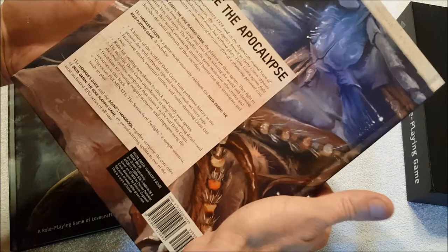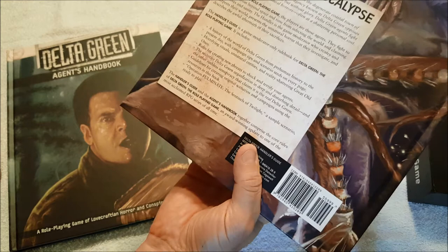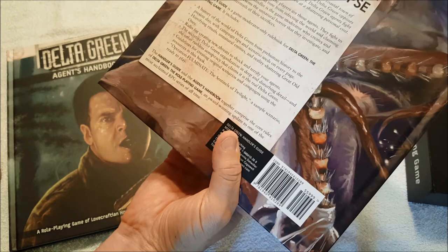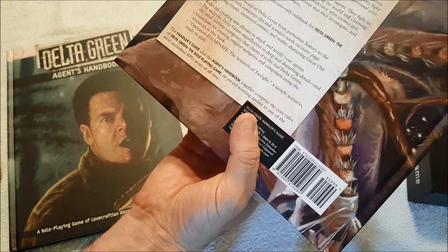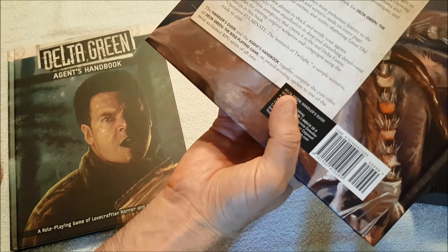This is the Handler's Guide, which is more of the GM's guide. The Handler's Guide is a game moderator-only rulebook for Delta Green. It includes a history of the world from pre-human history to the present day, with campaign tips and scenario seeds on every page, horrifying rituals, unnatural entities, reality-shattering Great Old Ones, rules for creating new threats, the secret of the Delta Green organization in deep and disturbing detail, guidelines for creating original scenarios and campaigns, and a sample scenario called Operation Fulminate: The Sentinels of Twilight, ready to play.